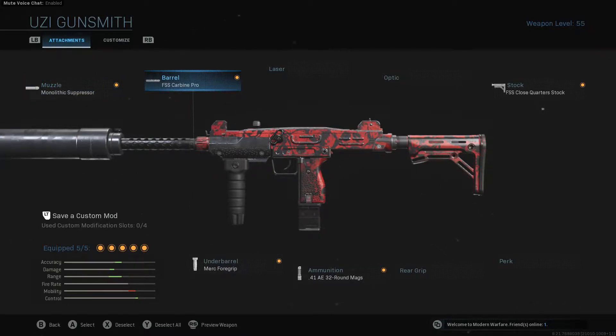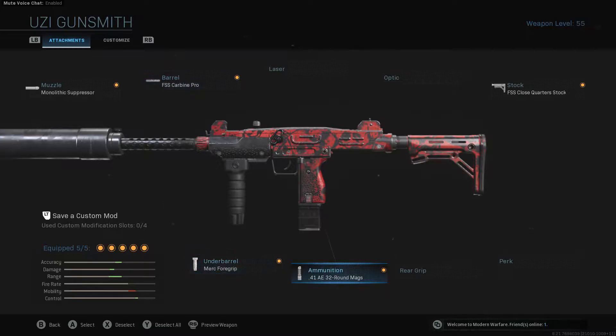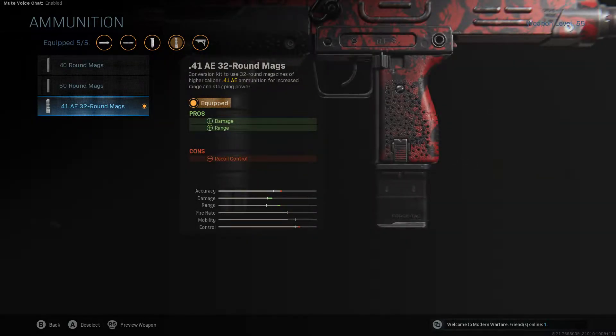I'll go through the two essential attachments in my opinion, which is the barrel and the ammunition. The barrel is the Carbine Pro, and the ammunition is the 32-round mag. The barrel gives us a bit more accuracy, range, and control, and the ammunition gives us more damage and range.